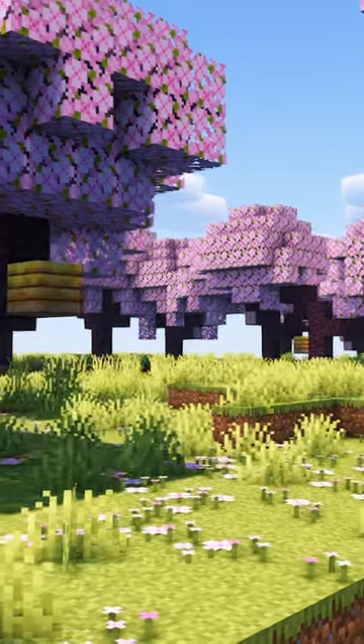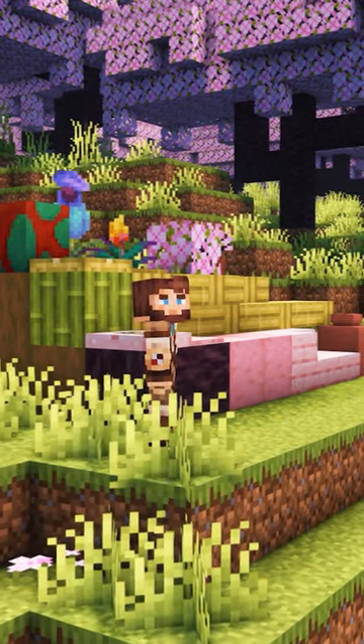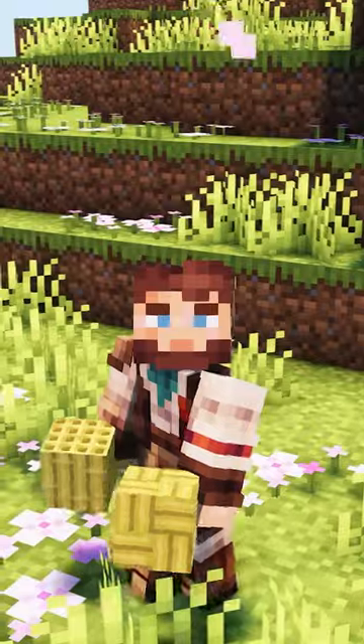Minecraft 1.20, the Trails and Tails update, is finally here and we have so many new blocks to build with. Today I'm going to show you how you can use these blocks to make an awesome new build. I've always been a big fan of thatch roofs, and bamboo is the perfect block to make this thatch in Minecraft.